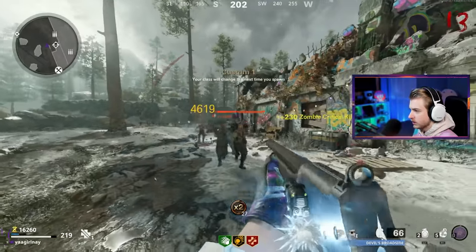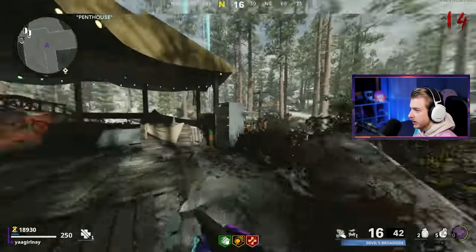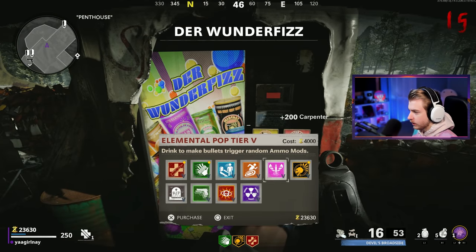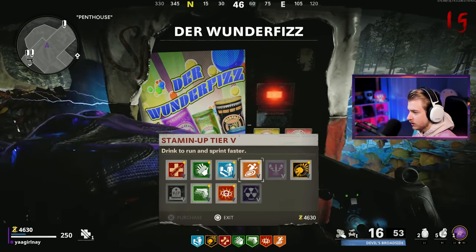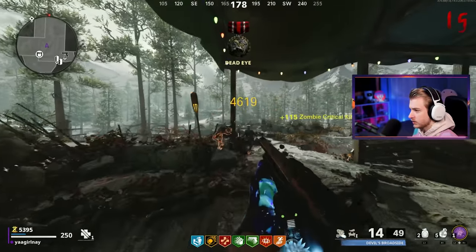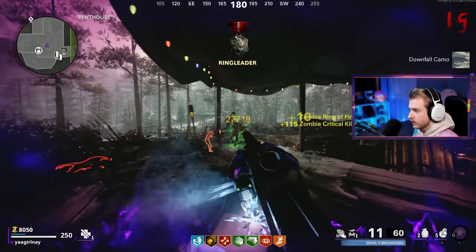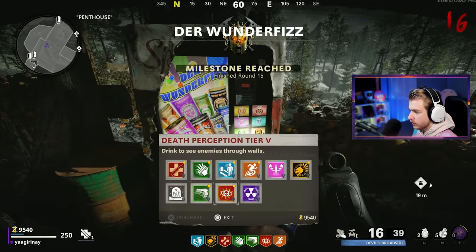Let's use our first aether shroud. Aether shroud works pretty well for getting crits — the zombies can't run at you and they all kind of group up, like a decoy. Let's switch to ring of fire and start building it up. We got 18,000 points now, so I'll start working on getting some perks. I'll sit up here in penthouse. There's our glitch camo, one away from all our jack rabbits. There's our wonder fist — let's get quick revive, mule kick, death perception, and stamina up.